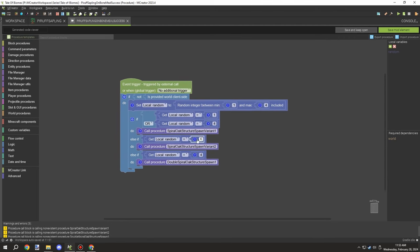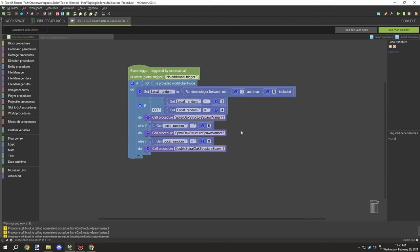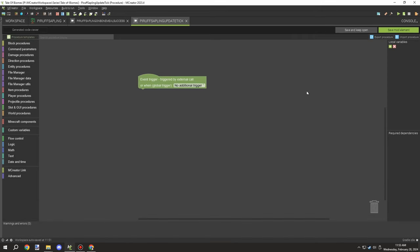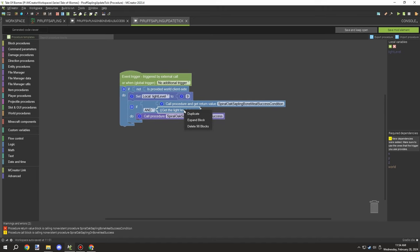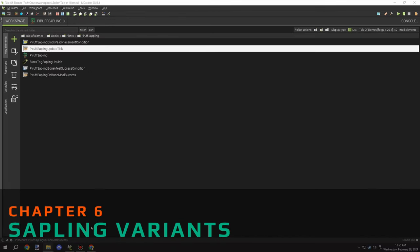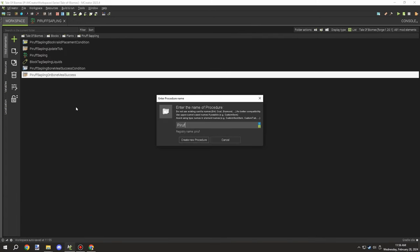Luckily, within the procedure itself we're able to automatically calculate all the rotations and stuff just by updating some settings. I was adjusting the script for that, then I needed to create an update tick procedure. In that procedure we make sure the light level is set up — this is for the auto growth. I just needed to import that and then we'd come back to it later. The next thing was setting up the script for the variation for that particular tree.